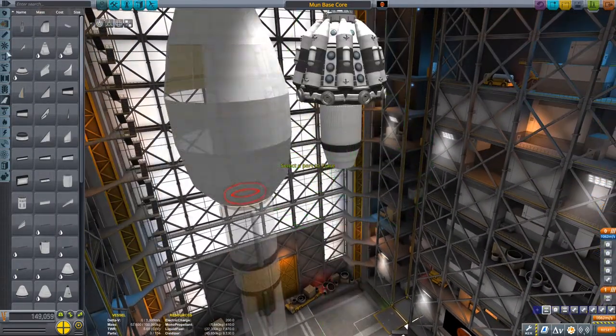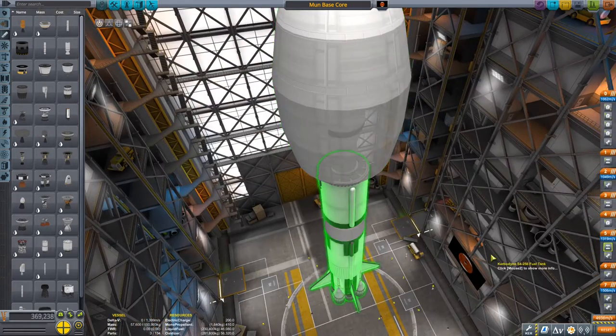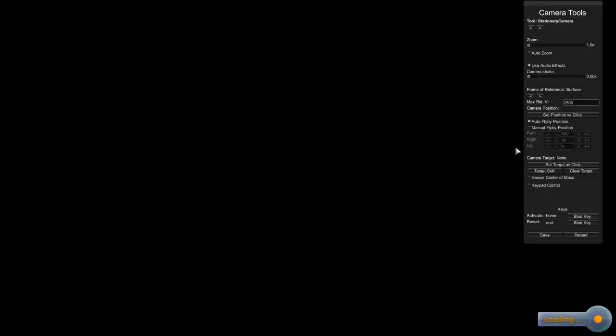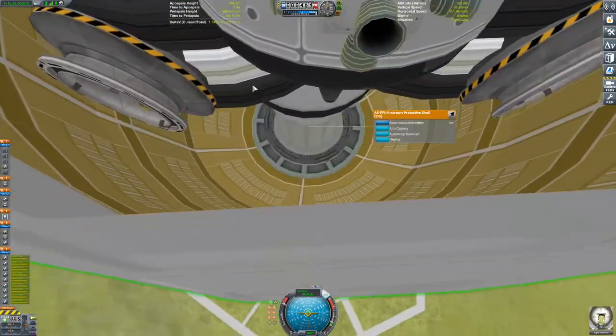I switched out to see if the Rhino would give us any more Delta-V, but it ended up giving us less because the thrust-to-weight ratio was too much for the size of the rocket. But yeah, now we can just start the launch.